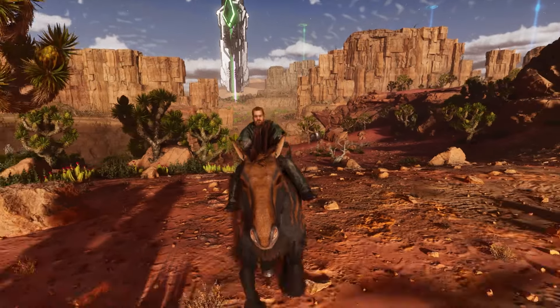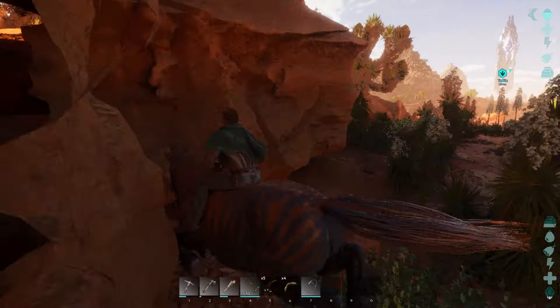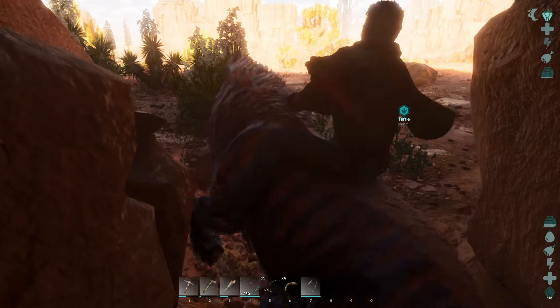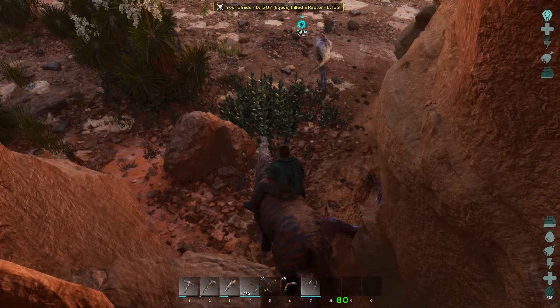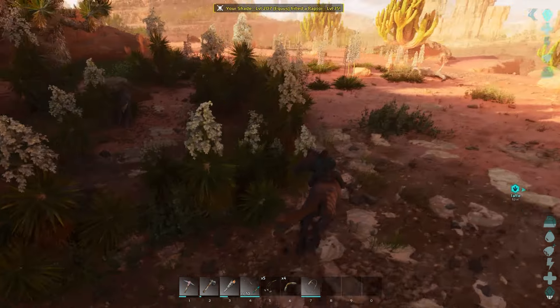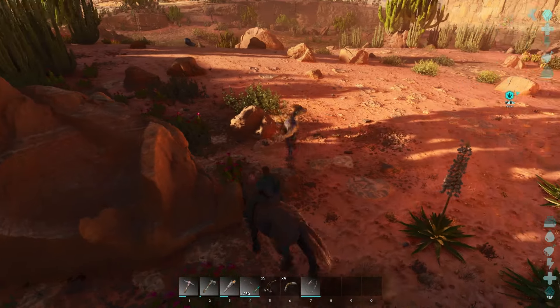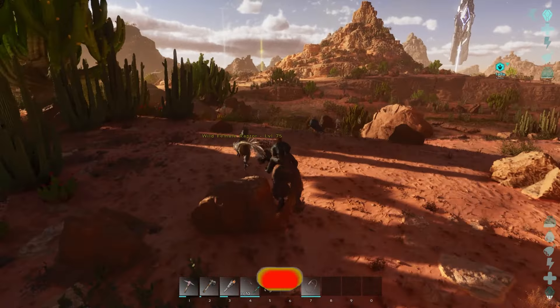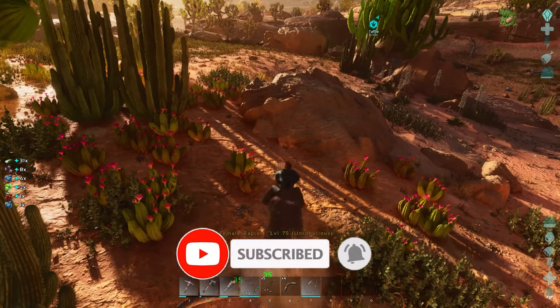Today we're going to be taming Lymantria - we need them for the metal and everything, and we just need some crystal and all of that before we can actually go out and start doing things. We have raptors trying to interfere but luckily our horse is pretty good. Now we're going to do a pretty unconventional method - I think I'm going to try and bola it.